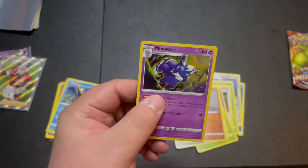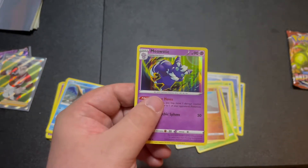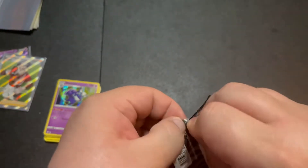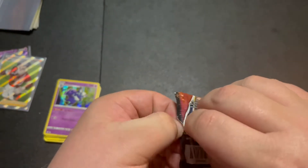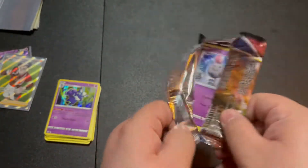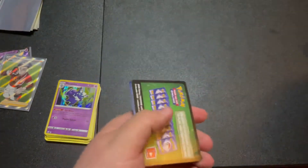And a holo Meowstic - I actually kind of like this card, it's a nice shimmer. Last pack of the Galarian Rapidash V box and hopefully we get some goodies in here. I would love another V card, V-MAX, or a full art - I love those. It's a green code card, but we can dream.